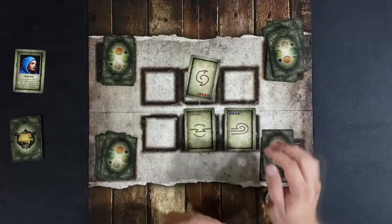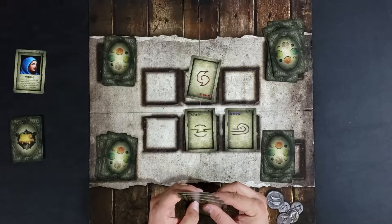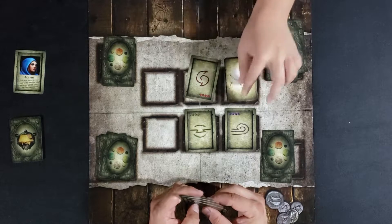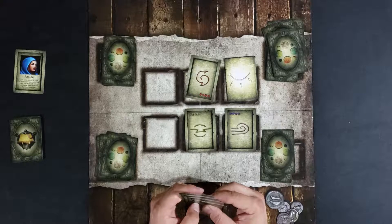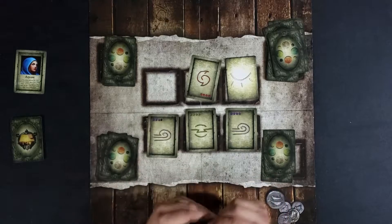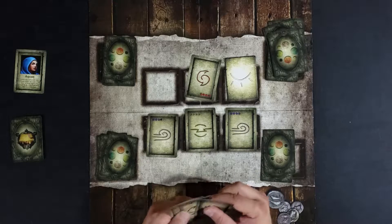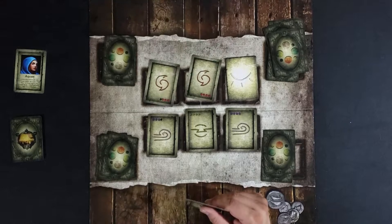The circle goes this way, but when it's affinities we still look at the highest rating. My water beats his two star earth, my air beats his air, and my air beats his water. So I take all of those and then we keep going.